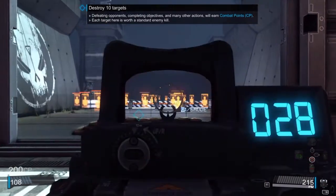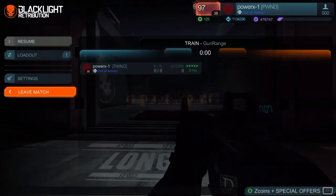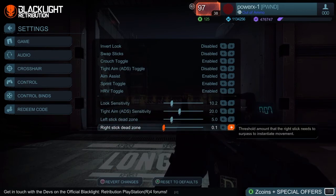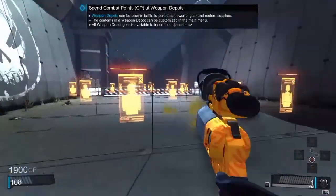Just note that you may want to stay away from the zero dead zone, because it will be more accurate than you can handle and the aim assist will be useless at that point.